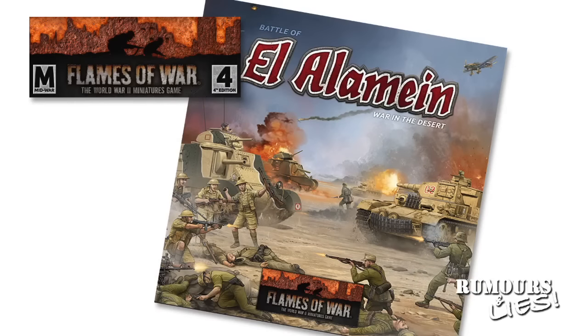To get new players started, Battlefront will release the El Alamein box set. This new starter set contains one version 4 mini rulebook, one Panzer IV, one Panzer III, one Grant, and two Crusaders. Interestingly, there is no infantry or guns, which makes this closer to a Flames version of a tank skirmish game.